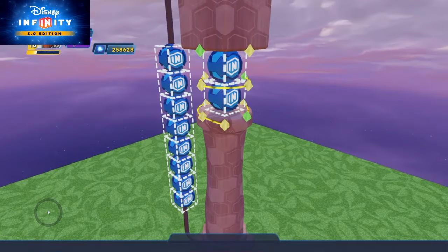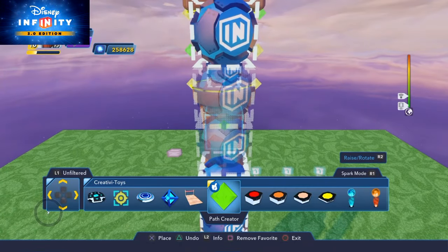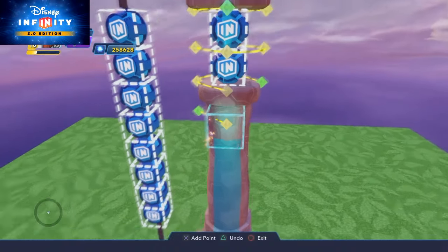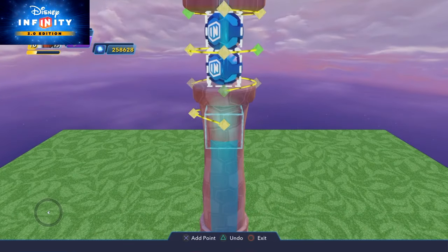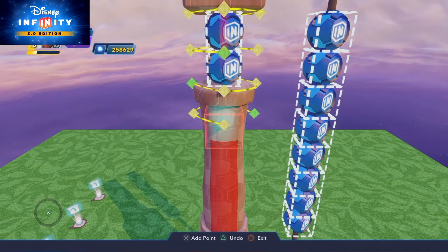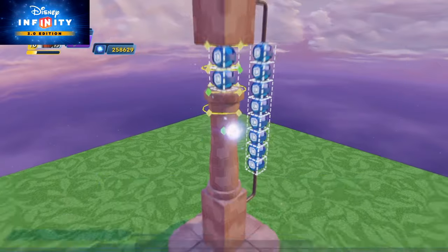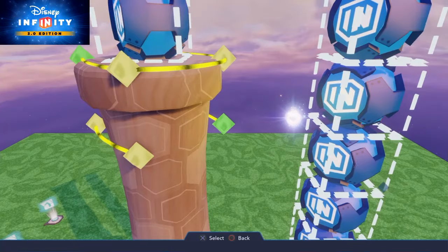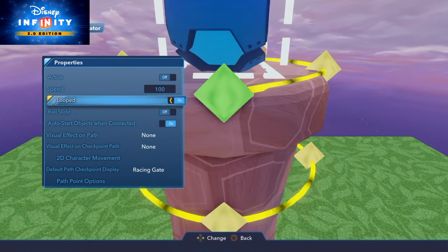Go around — you just stop once you've got it to that particular point. Don't worry that the paths aren't all on the same level, because when we add the object we'll use the vertical height and adjust the objects. Now to make my life easier, I'm going to go to each path tool's properties, switch them off, and make sure they're looped. A perfect circle now appears around the object.